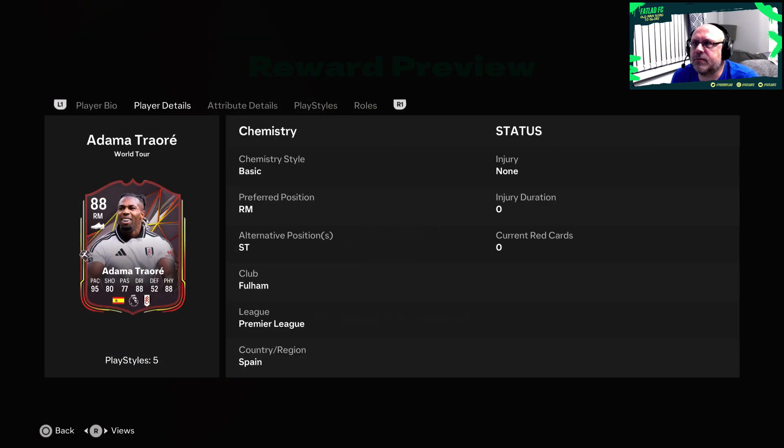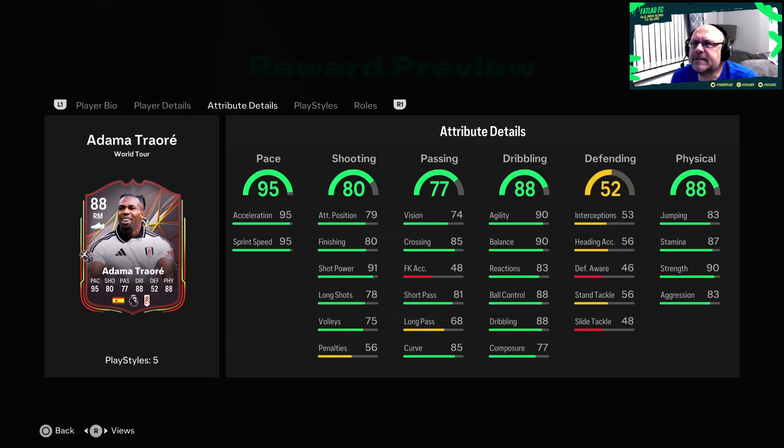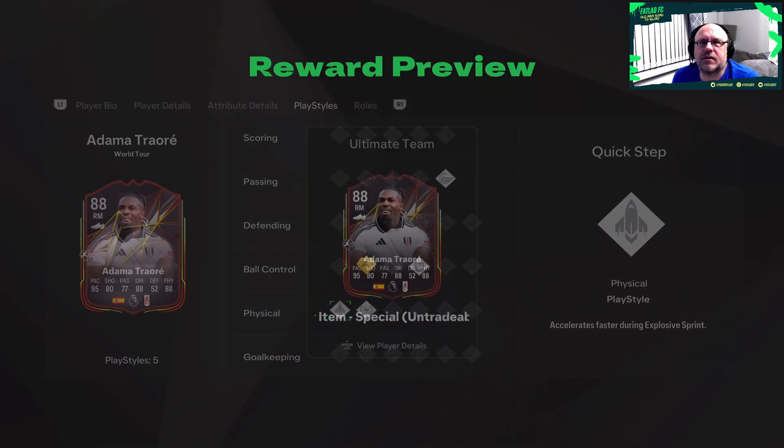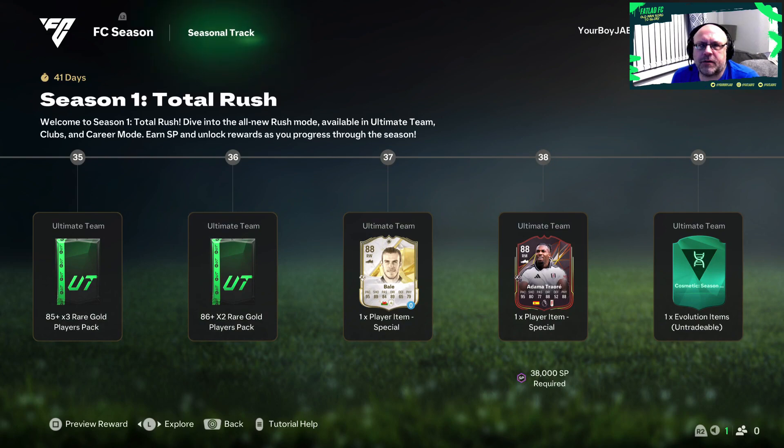He's four star, four star and can play striker. His passing stats aren't the best and his finishing is quite low with very low attacking positioning, so if we play him at striker we'll need to fix those. But he has excellent dribbling, really good reactions, agility and balance, and of course Adama's physicals are off the charts. He has play style plus, rapid plus, first touch, whipped pass, relentless and quick step - not a bad player at all.